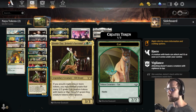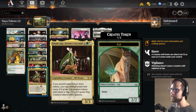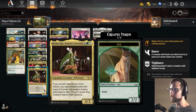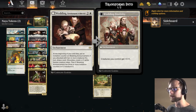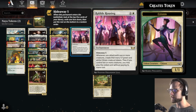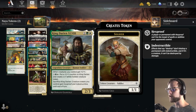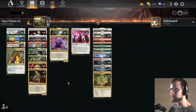We do have Jenny Faye in here — this is a bit of an interesting one. If you would create one or more tokens, you may instead create that many 2/2 green cat creature tokens with haste, or that many 3/1 green dog tokens with vigilance. Obviously this is very good just in general. I'm also trying out Agnes in here — an interesting card. Whenever a creature you control with haste attacks, you create a tapped treasure token. So we can create those cat tokens, get the attack in, get the treasure tokens on the back end, and then maybe we've got a Wedding Announcement down — if we attacked in, we get to draw a card and get all those tapped treasure tokens to help play things the following turn.